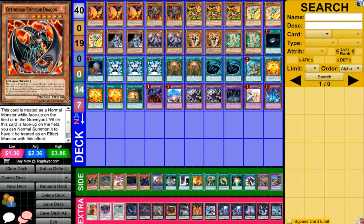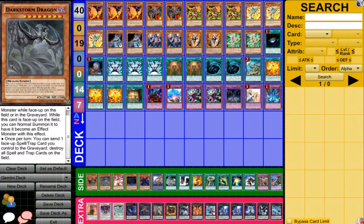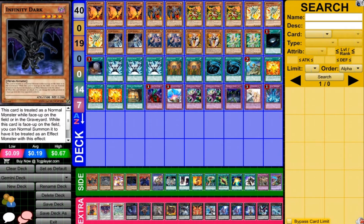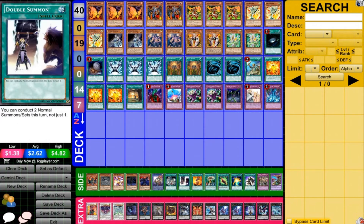Now for the side deck — if you haven't seen a video of mine before, in the side deck I just talk about recommended cards and other cards that could be useful for the deck. It's not meant to be a side deck for matches; I just want to give you guys some ideas. Chithonian Emperor Dragon is another kind of boss card for this deck — allowing it to attack twice can be very powerful. Darkstorm Dragon is another alternative boss that can be really powerful; setting a face-up spell or trap is fine for our deck and we can do that with Supervise. Energy Bravery is another interesting one that can protect Geminis. Double Summon can activate Gemini effects quickly, or you can just do an XYZ — it has a few different options and is a really good card in this deck.